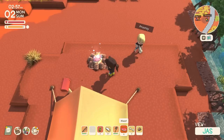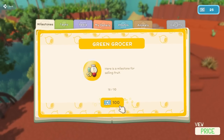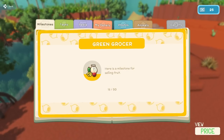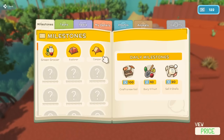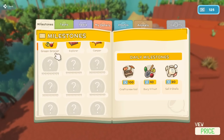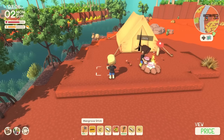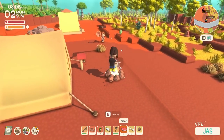Do we have storage? We can make storage once we get the table saw, which is what we're working towards. I need five grand basically to make it. Does anyone want some cooked meat? Daily milestones: craft a new tool, berry for fruit, cook the meat — have a cooked meat. Where are you? Right in front of you. I'd like a cooked meat.